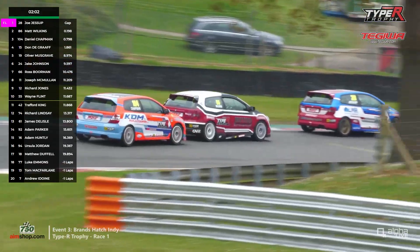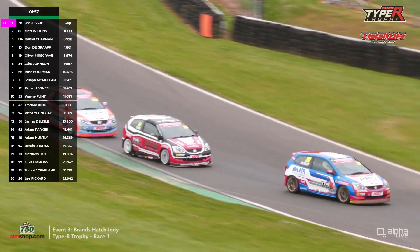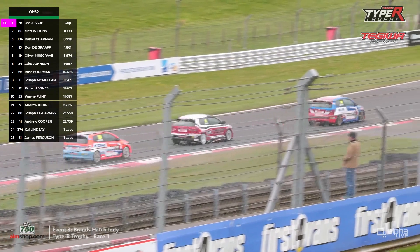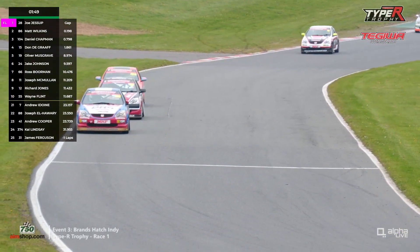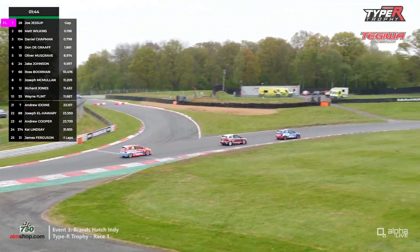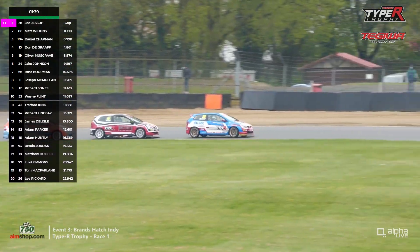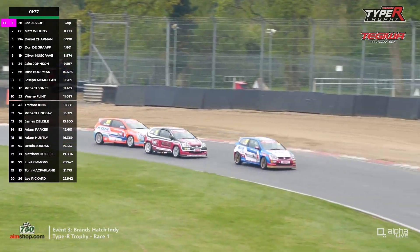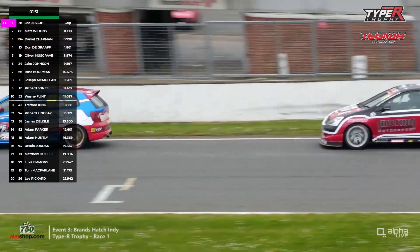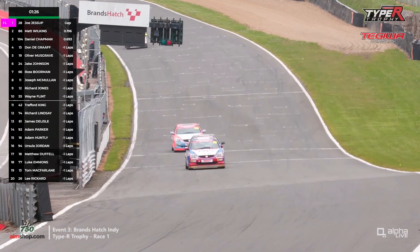Wilkins tries both sides with that flapping skirt. Daniel Chapman is now right with them and looking really threatening. Down into Graham Hill Bend with Joe Jessup hanging on, but by the smallest of margins — it seems whoever leads cannot get away when they're the driver behind. As Jessup was earlier, now Wilkins — they're the quicker one. Through Surtees, up through McLaren, on the brakes towards Clearways — we've seen challenges here before. There are two laps to go, this is lap nine. A tight line out of Clark Curve taken by Joe Jessup, defending from the Motion Motorsport run car of Matt Wilkins.